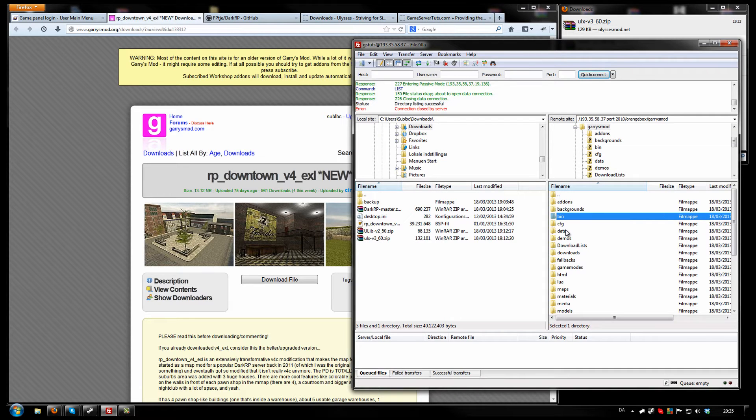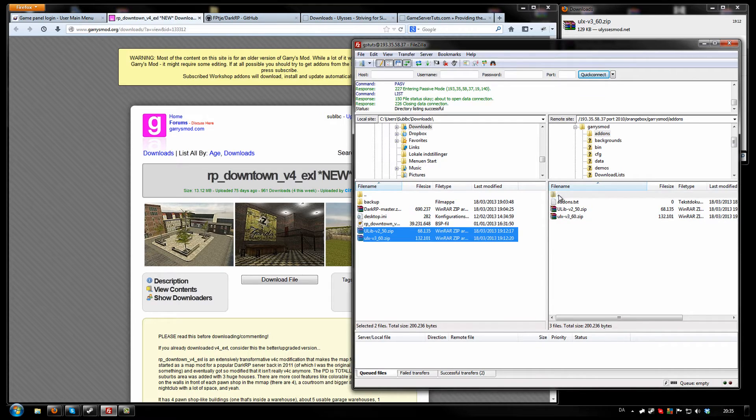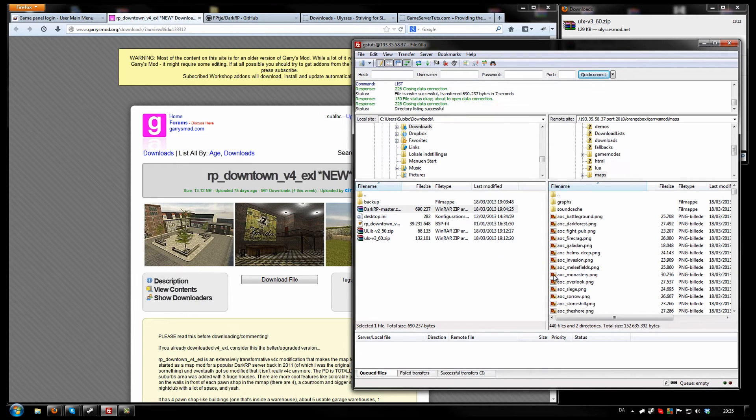When you've done all that, you want to connect to your server using an FTP client — I have a video on my channel on how to do this. Then go into the add-ons folder and select the two files you just downloaded — ULX and ULib — and upload those to your add-ons folder. Then go to Game Modes and drag and drop the DarkRP Master folder that you just downloaded into the Game Modes folder. Then open up the maps folder and upload the map that you chose into it.